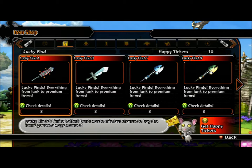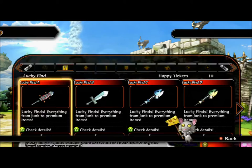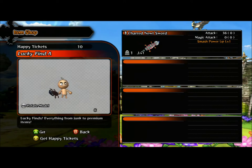You're going to want to go into the item shop, scroll over to lucky finds, and there are 4 items in there. You normally just have to go in and click A on each one and that will show you the stats.